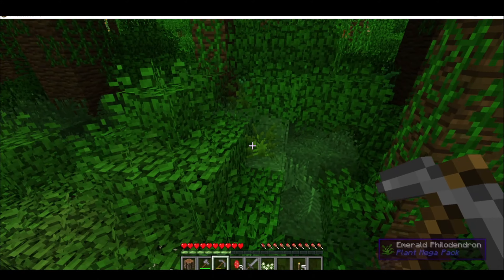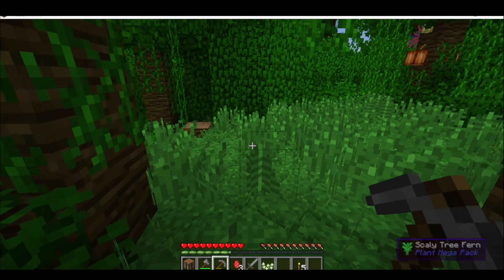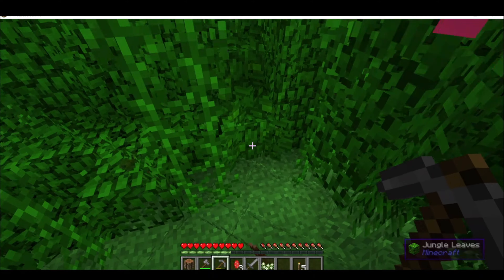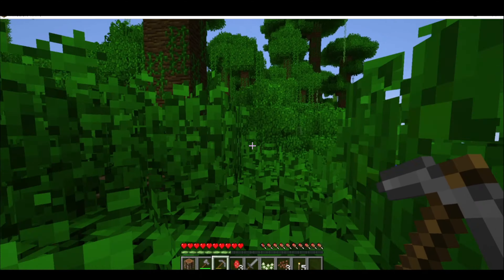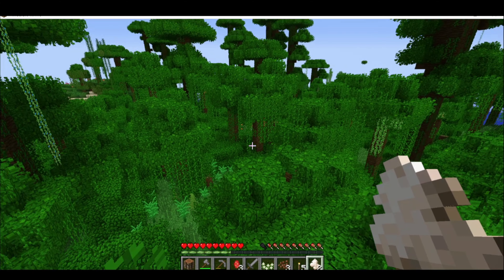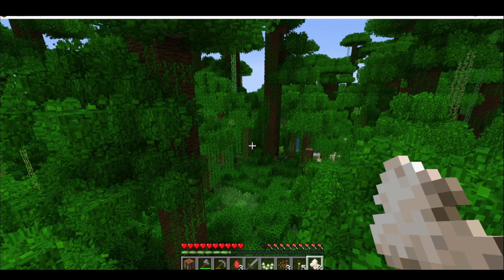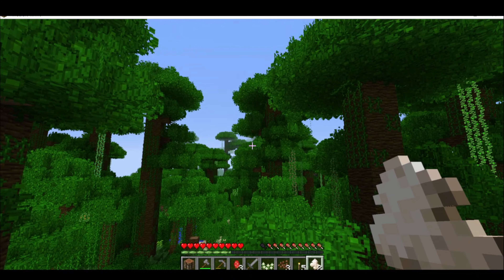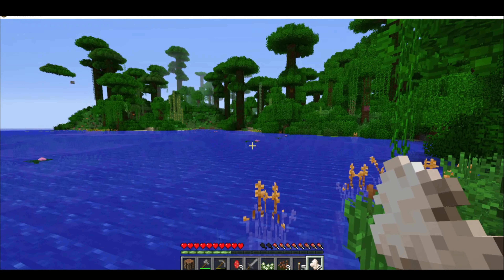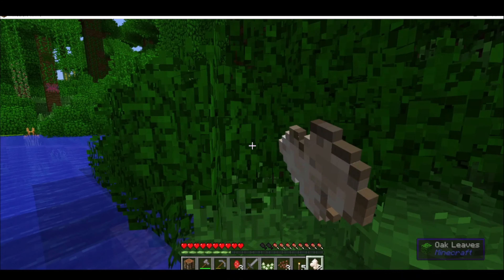I started exploring. I didn't want to fill out my inventory with too many flowers yet, so I'd look at flowers but keep telling them I'd be back for them. I grabbed some cocoa beans so we can make chocolate later. I found some kapoor tuft, which comes from jungle leaves and can be used to craft wool and string. It was quite a large jungle — at times I thought it would go on for days.